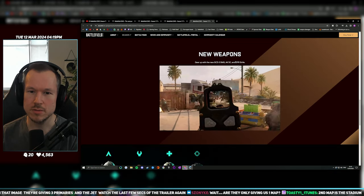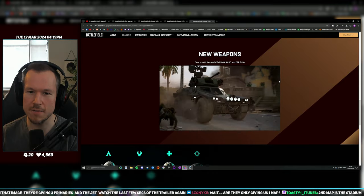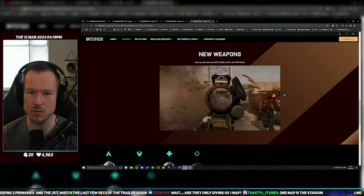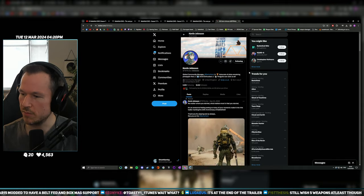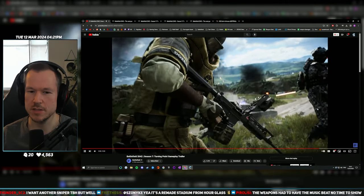Wait, there is a third weapon — the DFR Strife. What's the DFR Strife? It's the one with Dozer at the end of the trailer. DFR Strife is basically the AWS.